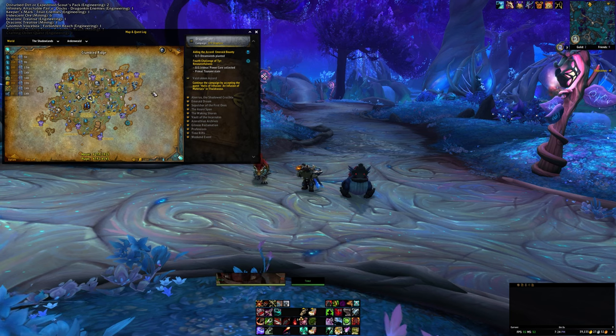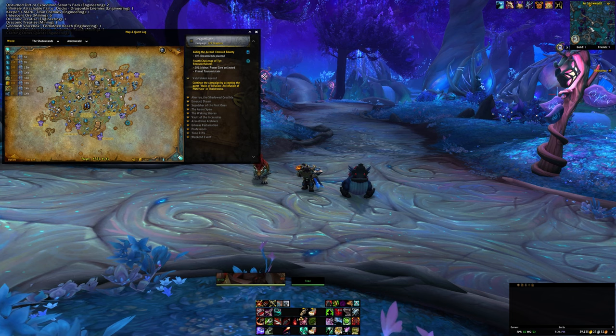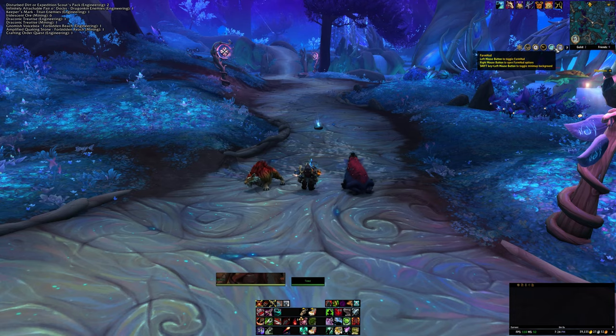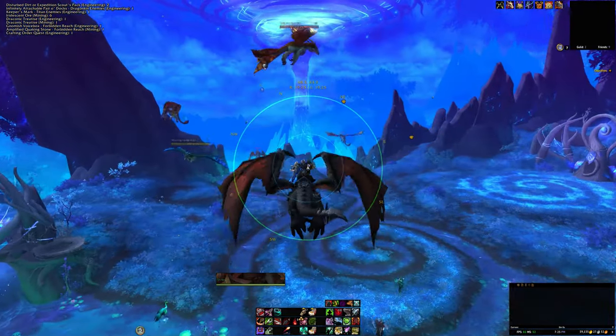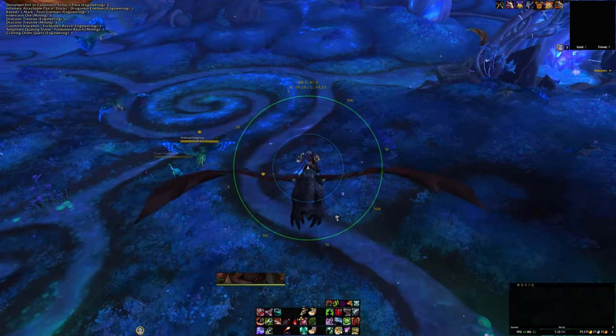With Track Hidden on, fly around not too close to the ground but somewhat close, around the outside and all around Ardenweald, until you see the toad or Shadow Croaker appear on your mini-map. Don't get too close or you'll scare him off to another location. There's also a great add-on called FarmHUD that puts your mini-map right in front of your screen, making it much easier to spot him while flying.